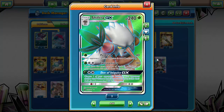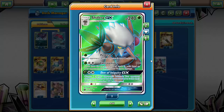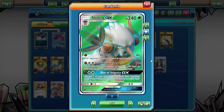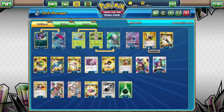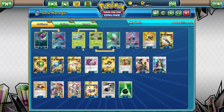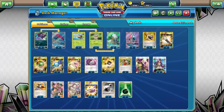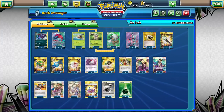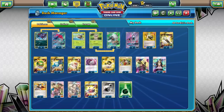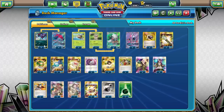Shiftry also has Perplex - for a single energy it does 40 and Confuses, a decent stall tactic - and its GX attack, Den of Inequity, lets you choose one of your opponent's Pokemon and shuffle it and all cards attached to it back into their deck. That's solid if your opponent is building up a big Gardevoir GX or Metagross on the bench. In practice, you really only need one Shiftry - I've never had a single match where I needed two set up, because Zoroark takes the first four prizes and Shiftry cleans up late game.